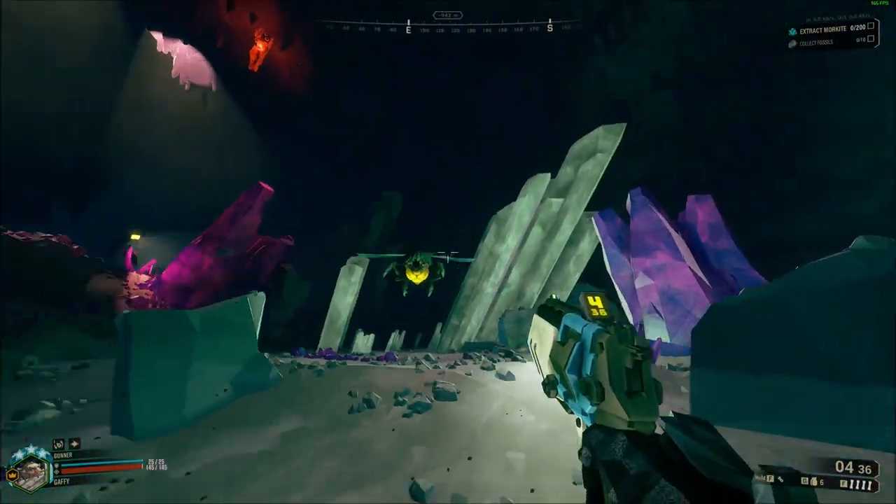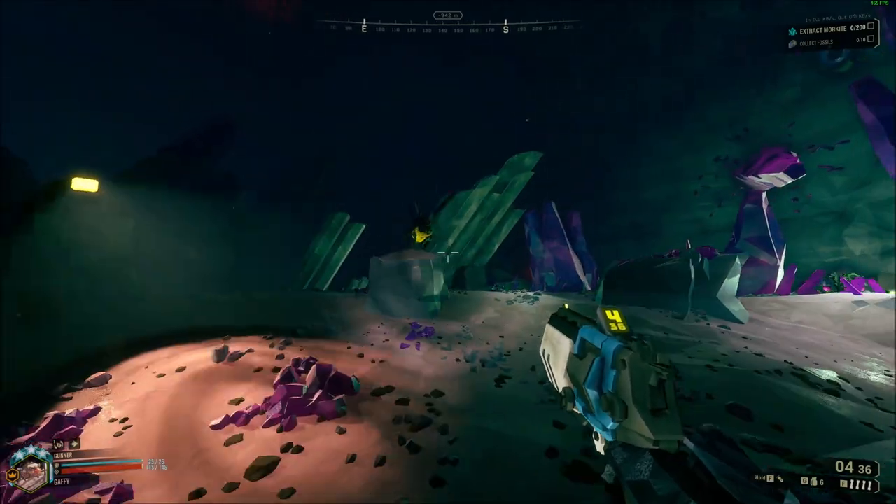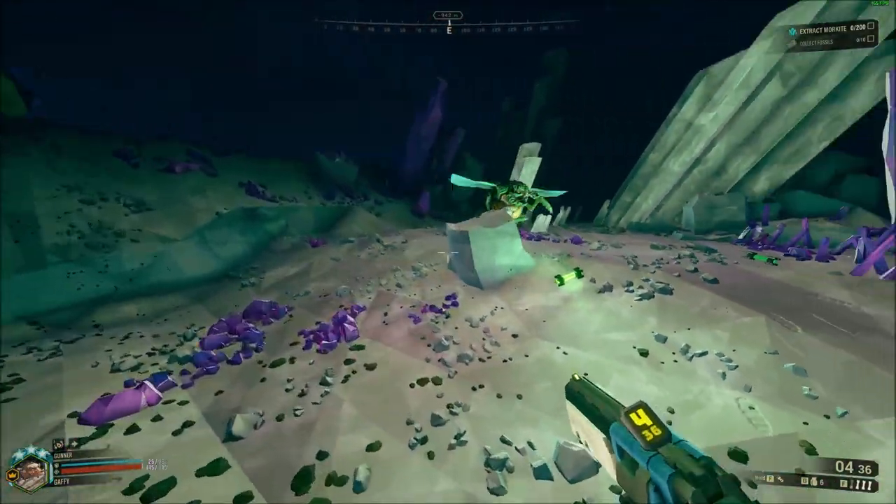The Magterra Spawn is the most common of the Magterra, and the best example of how most Magterra will behave in combat when you meet them. It's easily spotted — a weak point on its abdomen can be shot for three times bonus damage,